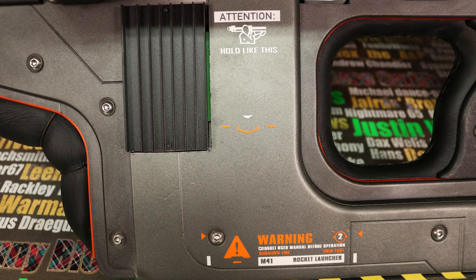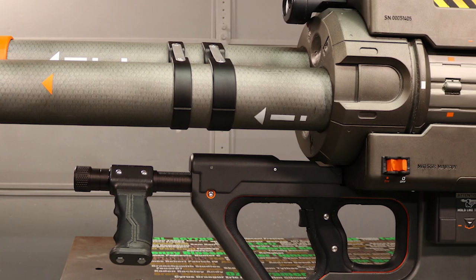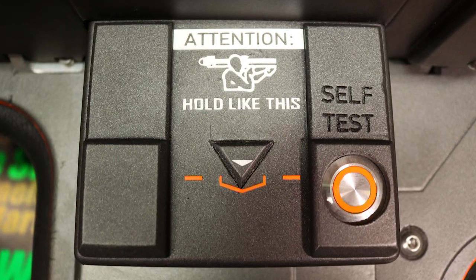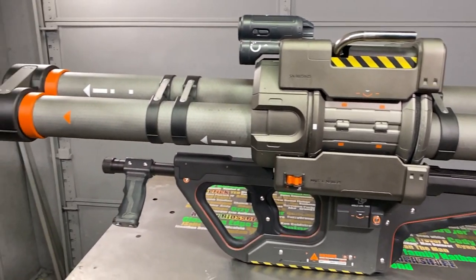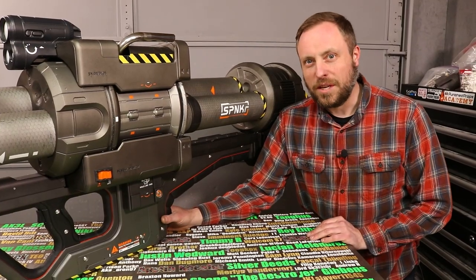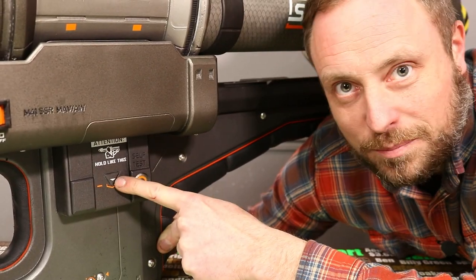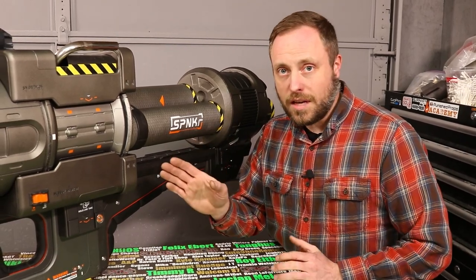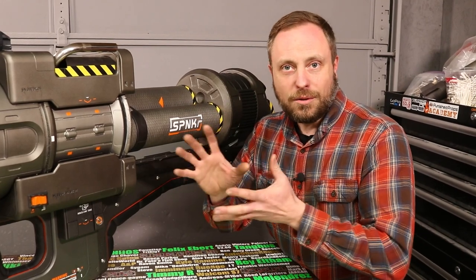But this project isn't over yet. Not only do I have to do the reload handle and the ignition contact system on the launcher, but I also need to do the rockets, which are basically a project by themselves. Now it's time for the super secret special feature easter egg. There's a secret button right there — when I press that button, it activates a section of the code that tells the stepper motor to take steps at different rates, and that emulates notes.